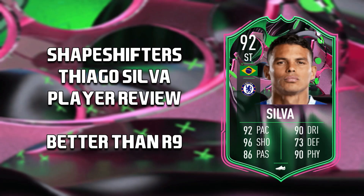Hello and welcome back to another FIFA 23 player review. Today's player review is Shapeshifters Thiago Silva from level 10, Season 7, so let's get into it.